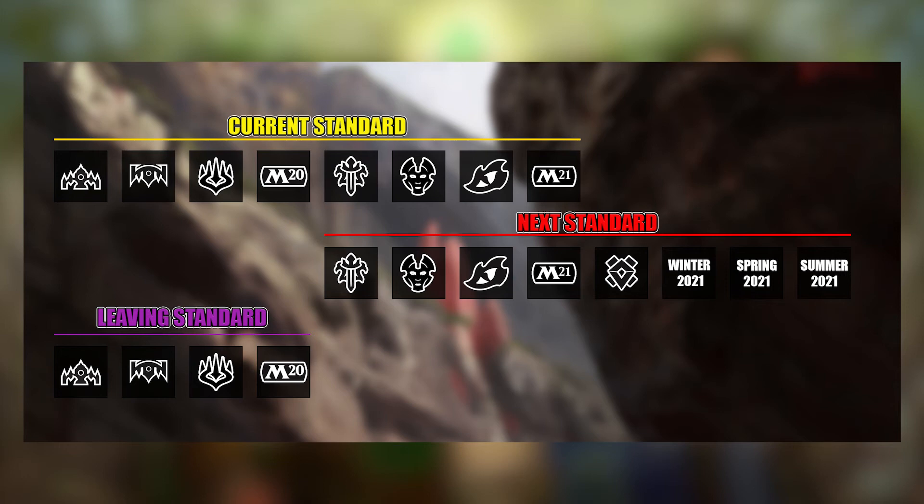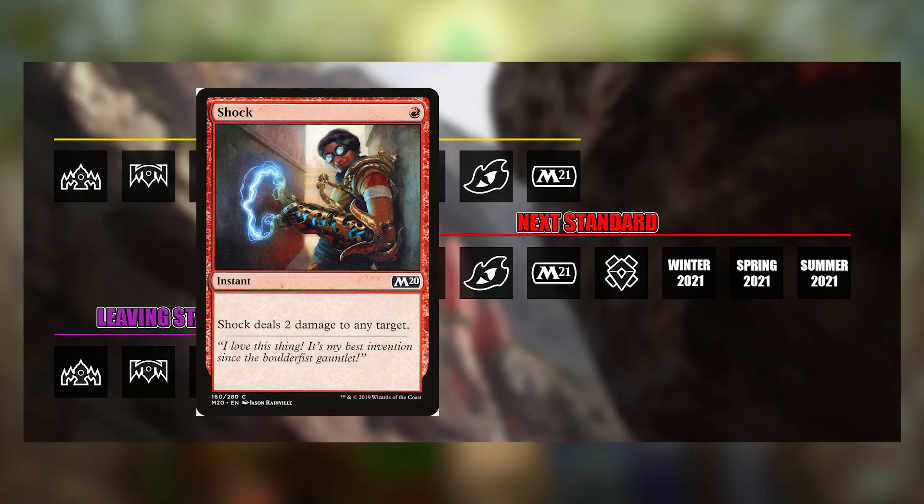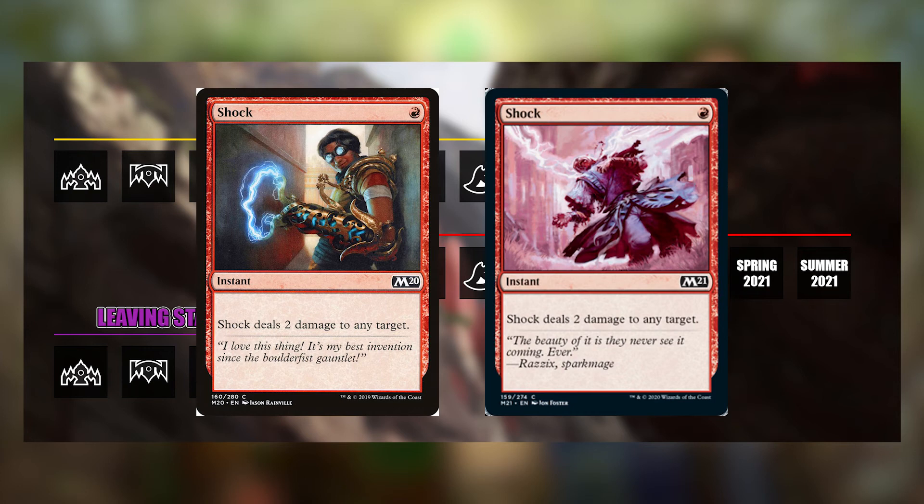Question three: what if a card is printed in a set that is rotating out AND in a set that is currently not rotating out? For example, Shock was printed in Core Set 2020, which is rotating, and Core Set 2021, which is not. Shock will remain legal in Standard and may be used in any variation of it. If you prefer the art of Shock from M20 over M21, you are more than welcome to use that version even though M20 is rotating out. On top of that, if you don't have four copies of the newer printed card, you can still use the older version. No need to go get more copies — just use the ones you got from M20.